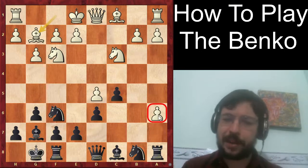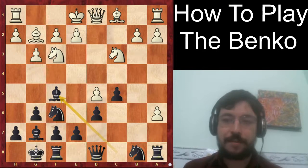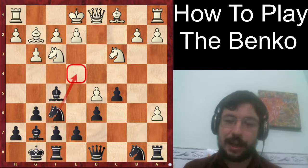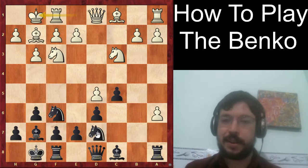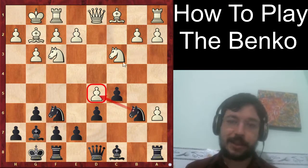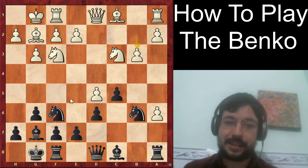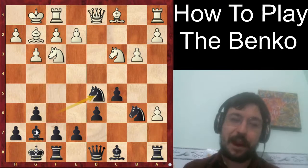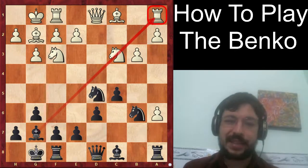You could play knight takes a6 to pressure the pawn, but I like the move Carlson played better — bishop to f5, with the idea of trying to go knight e4 and get that knight into position. The way I personally like to play it is knight b to d7, then meet castles with knight b6. It might seem like a weird move, but you're putting pressure on the pawn to limit white's options. If they play b3, you go knight f d5 and win material down the long diagonal.